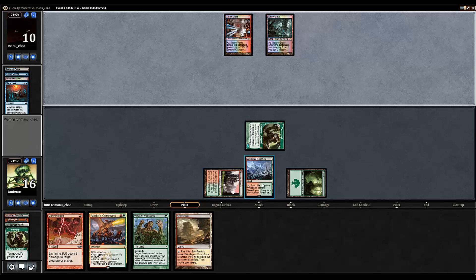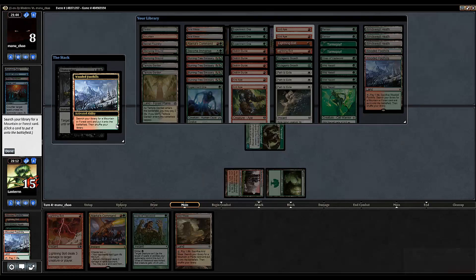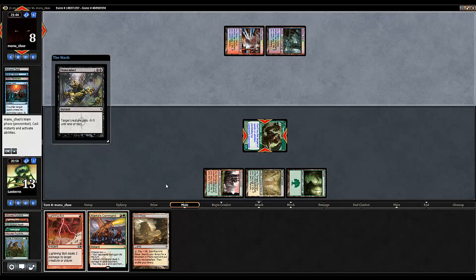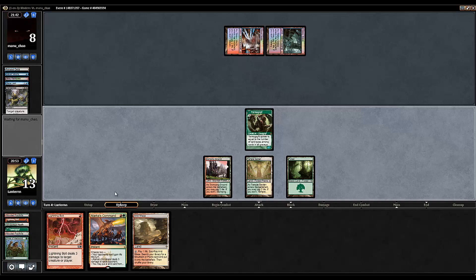Alright, he is letting that live. We're gonna play the Wooded Foothills and tap for another Tarmogoyf. Mana Leak is fine - I don't know why he didn't Mana Leak this guy. We're actually gonna hold on to this Fetch because I don't want him to Vines of Vastwood. And that's the exact reason why we go ahead and do it like this - grab a Temple Garden. So that'll stop it. He's lost life now and does not kill our Tarmogoyf. Our Tarmogoyf has grown - he's a big boy.